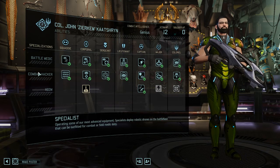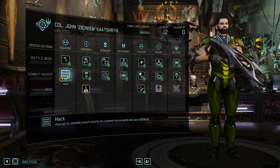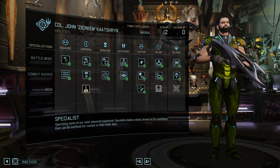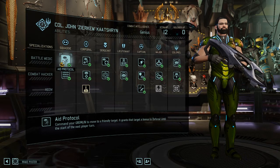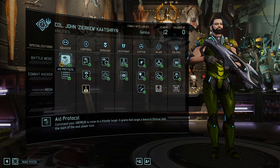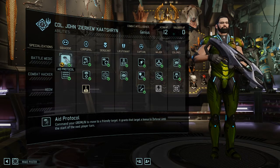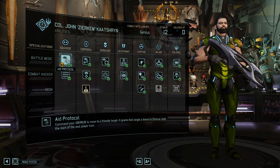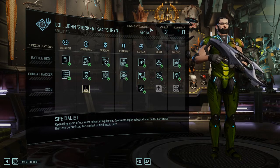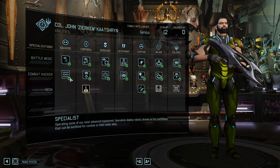Let's look at how to level the Specialist up for the safest and most reliable playstyle. As a squaddie, he comes with two abilities: A Protocol, the standard ability to move your Gremlin drone towards a soldier giving it plus 15 to defense — almost like half cover extra — and also reducing the chance of getting critically hit. Importantly, A Protocol doesn't end the turn. Secondly, also standard, is Hack: he can use the drone to hack remotely, which is essential whenever a mission requires recovering an item, getting an information source, or shutting down a system.